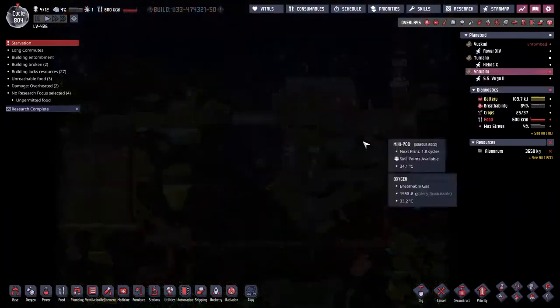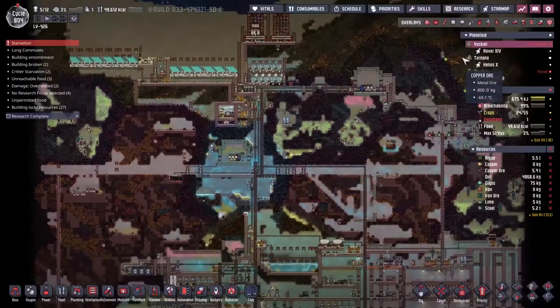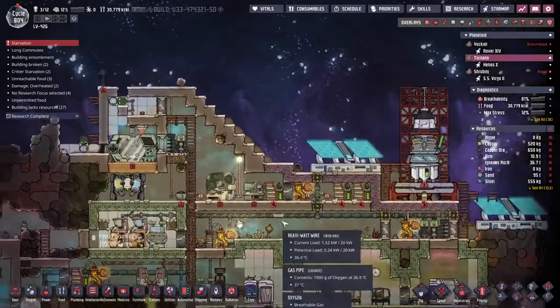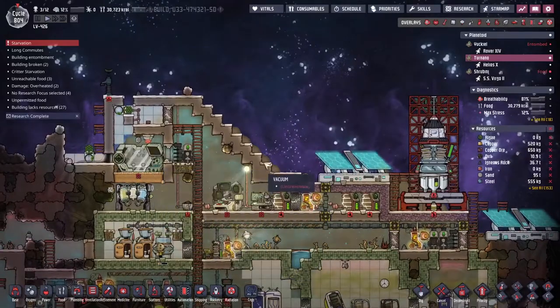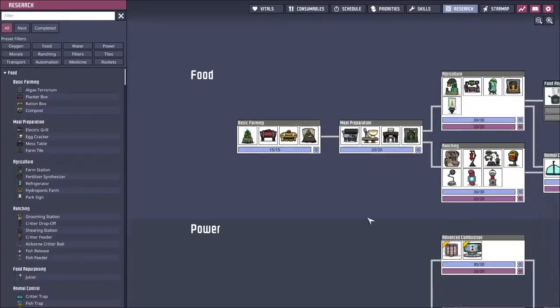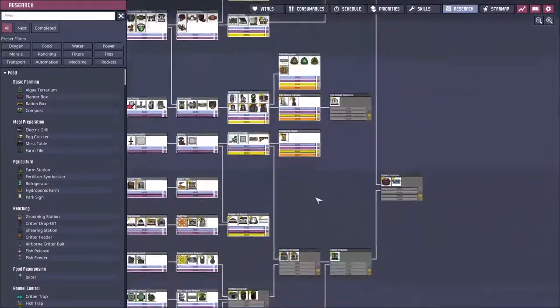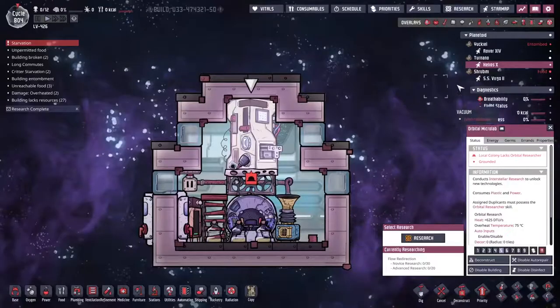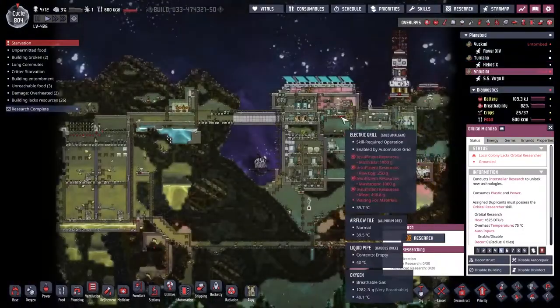Hey guys, welcome back to Oxygen Not Included, the amazing space colony simulator. My name is Twitchy. Last time we spent the vast majority of our effort getting all of these research stations up and rolling so that we could research some serious tech that we needed. I've just noticed that this is all down, so let's click this one - I don't even know what it does. Today we want to use some of that technology to bring ourselves a bit of luck and materials.